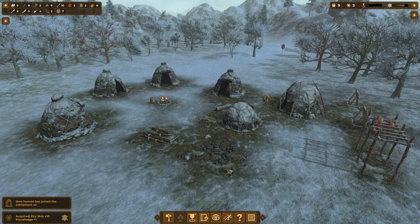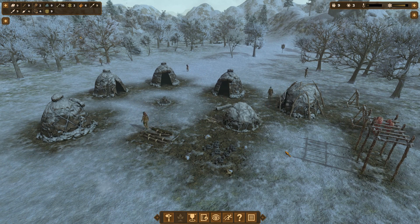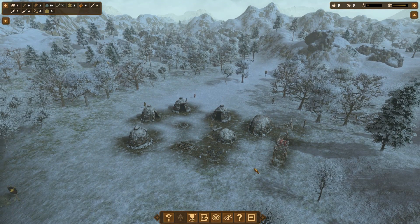We just got two new humans joining the settlement, so now we're up to nine. And we got another knowledge point for drying ten animal skins — a little bit more labor around here.